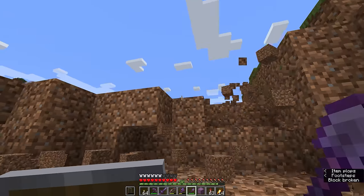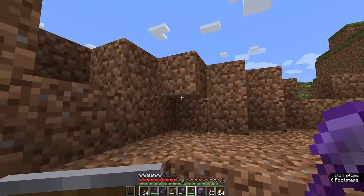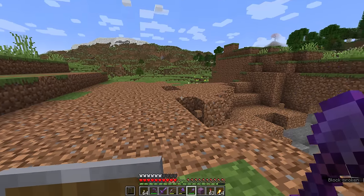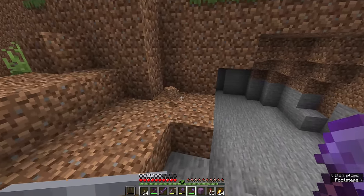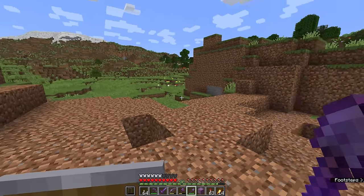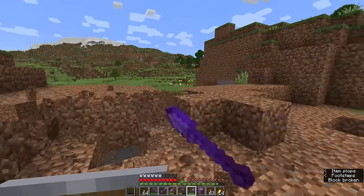Even though this island is going to be floating, I'm going to start it relatively low in this valley - as though it's just lifted off or coming into land. We could even turn the earthworks we're creating into a crater underneath, as though it's separated from the land and about to sail off. But I'll treat that as a separate project since it would add extra hours of building - a whole separate video further into the series.